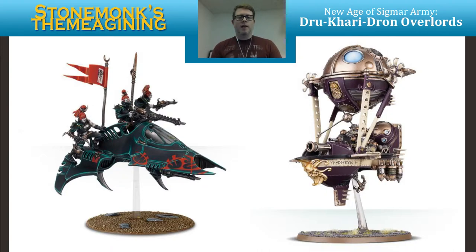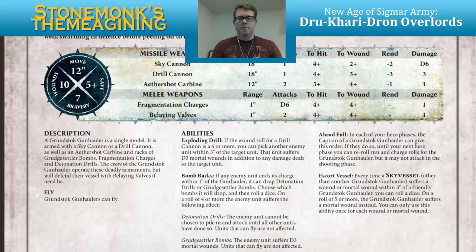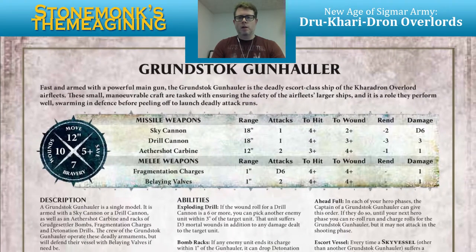They both have similar sizes and similar bases, so some really good things here. Looking at the rules: the Gun Hauler is described as fast and armed with a powerful main gun. The Gunstruck Gun Hauler is the deadly escort-class ship of the Kharadron Overlords' Air Fleet. These small maneuverable craft are tasked with ensuring the safety of the larger ships, swarming in defense before peeling off to launch deadly attack runs.